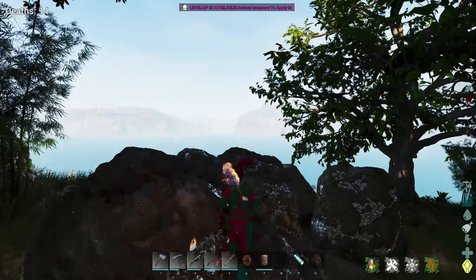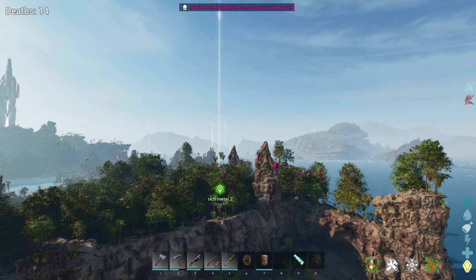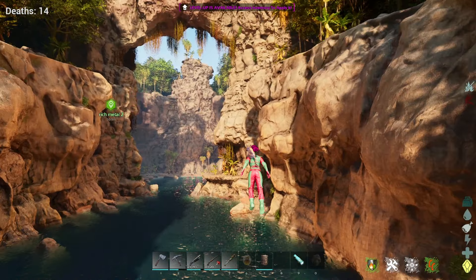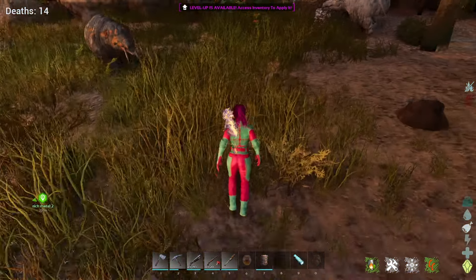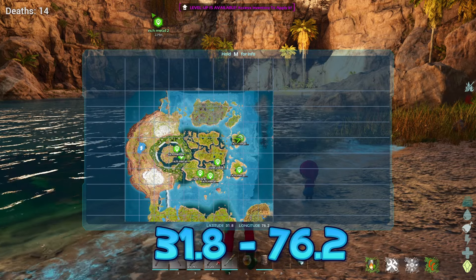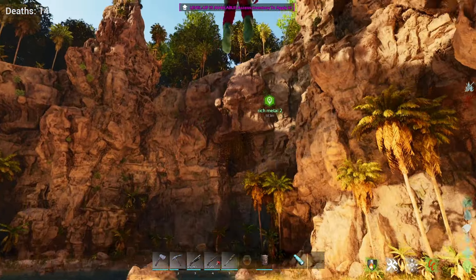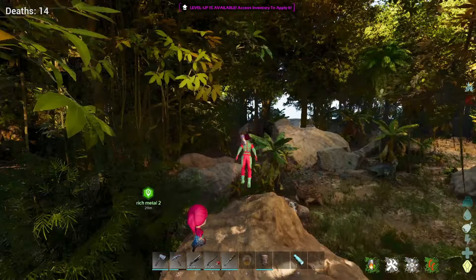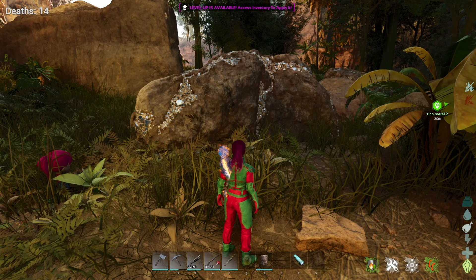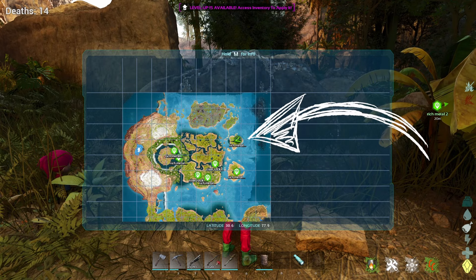The next place is just a hop and a skip over from Blue Ob. As you can see, we're going north from Blue Ob and it's going to be on this little island. You can come in through here — it seems pretty quiet on the beach side. This is a nice little quiet ravine peninsula. My current coordinates are 31.8, 76.2. There are a couple of metal rocks here, and if you do have a flyer, there is more metal up on top. It does get a little dangerous up top, so keep that in mind. Coordinates for the top are 30.6, 77.9 — it's the little island just north of Blue Ob.